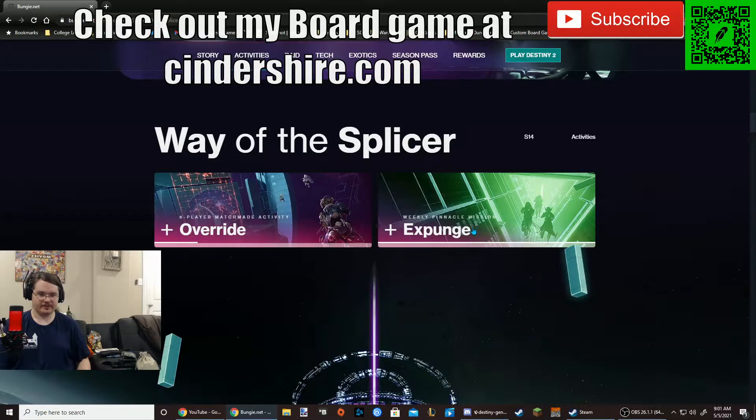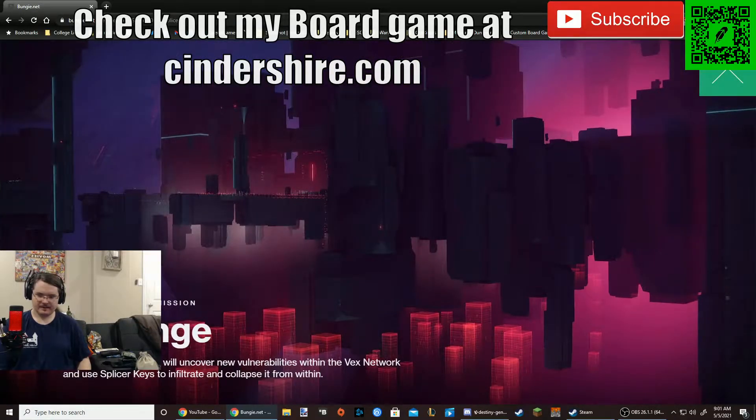Weekly Pinnacle Mission — Expunge. Each week, guardians will uncover new vulnerabilities within the Vex network and use splicer keys to infiltrate and collapse it from within. I wonder if this is going to be like Presage any bit — that's kind of the vibe I had with Presage, because they kind of wanted us to do it weekly. As long as this is interesting and it changes, I think it'll be fine, because that was my problem with Presage.